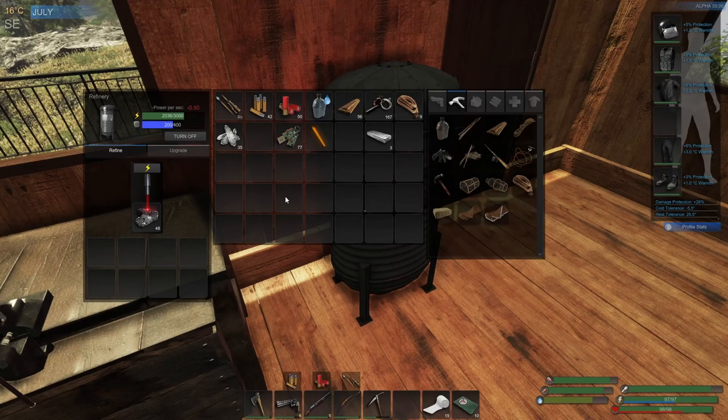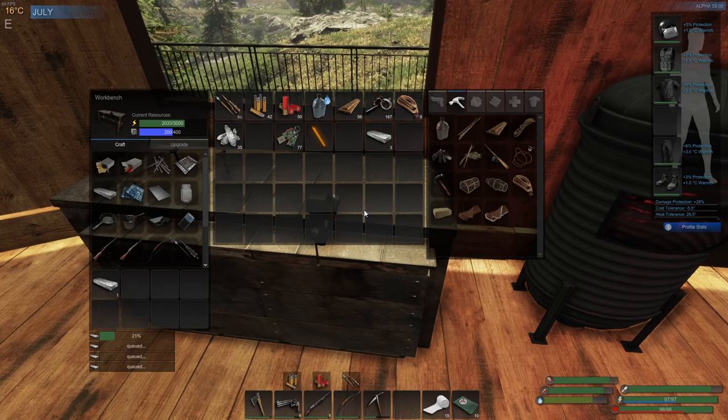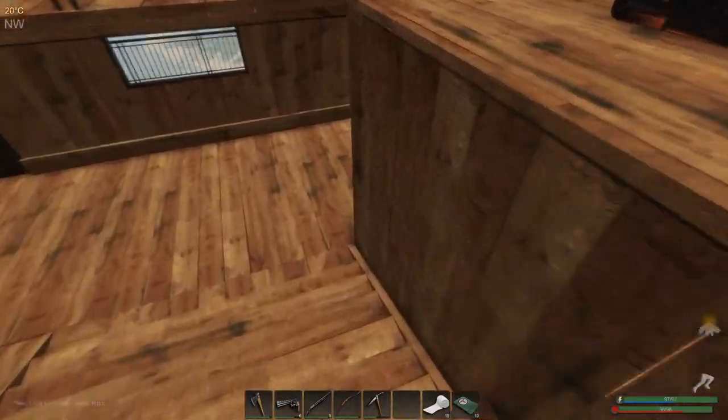The base holds up okay — there's enough power coming in from the solar panels up top that I'm able to run one thing as well as the refrigerator, but that's basically all the stuff I can run at a time. So once we turn on the mining drill, I've got to turn off the refinery because it's a bit of power being drained out.